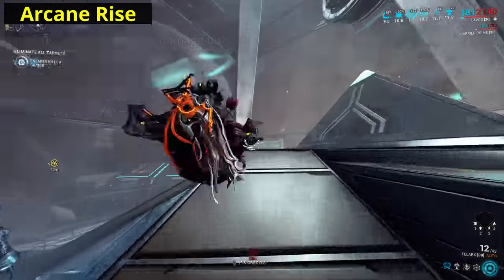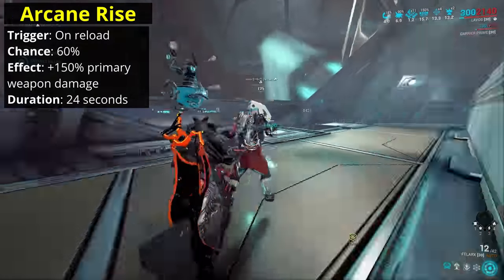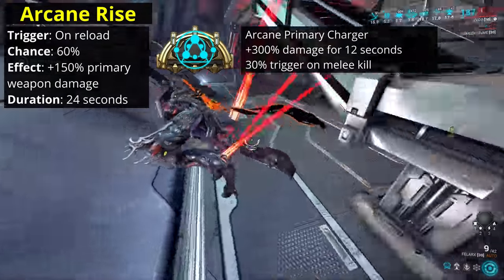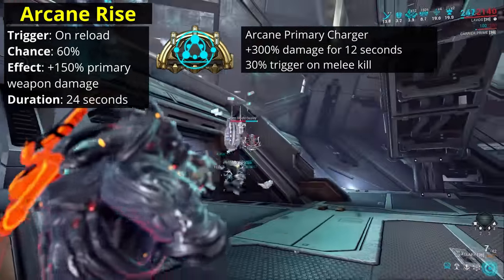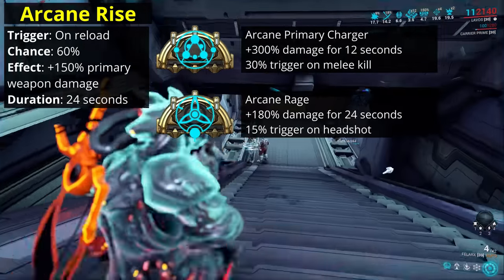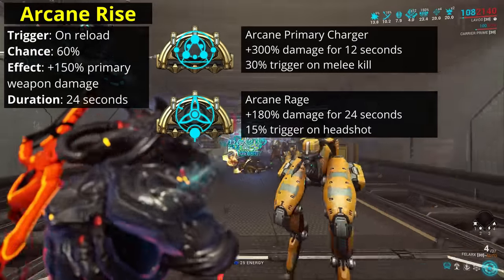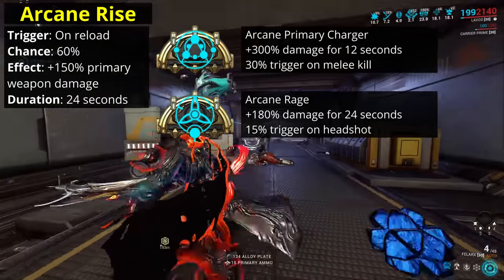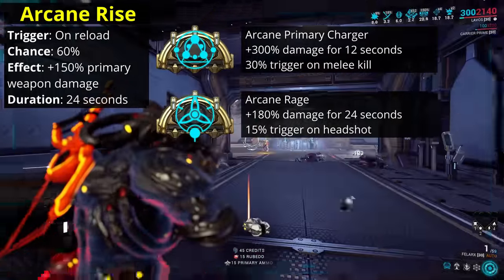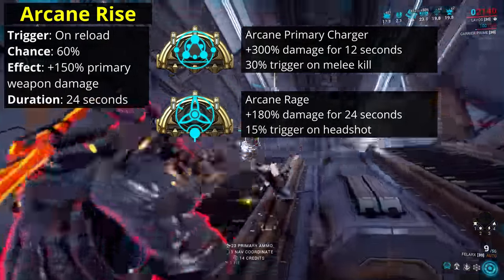Let's see how it compares to the effectiveness of other arcanes you could put in the same slot. Arcane Primary Charger will give you double the bonus of Arcane Rise at the cost of requiring a melee kill rather than a reload, lasting for half the time and having half the trigger chance. Arcane Rage will give you a slightly higher bonus than Rise at 180% for the same 24-second duration, however this requires you to land a headshot and has an even lower trigger rate of just 15%. Compared to these two options, Arcane Rise is more convenient to trigger, but for a lower bonus.